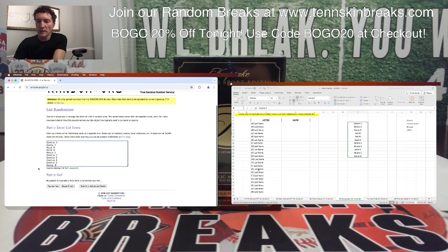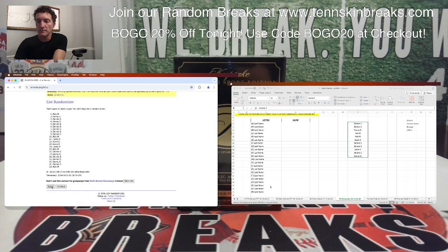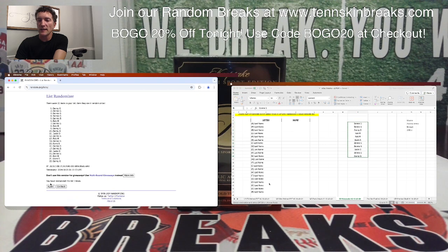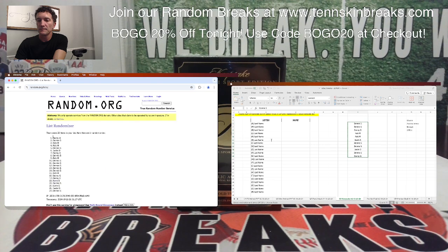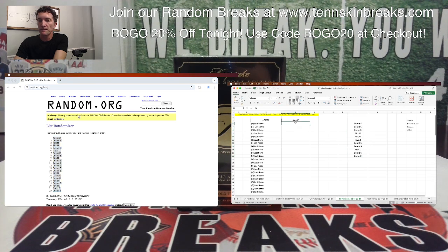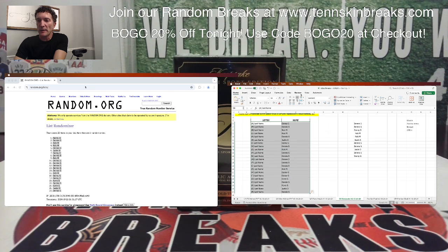Two last name letters per spot. Let's randomize this five times and match them up. Actually, sorry — we've got 11 spots all together using 22 letters. I thought I'd miscounted there for a second. Based on the checklist, I included a couple additional letters. So yeah, 11 spots all together.